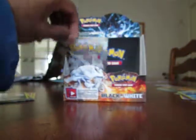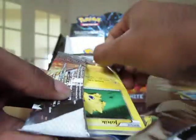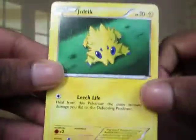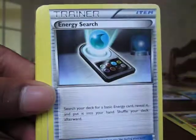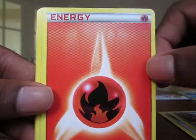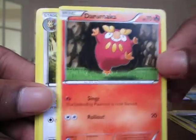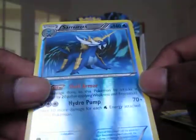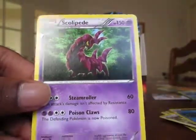Maybe the rares are few in numbers, that's why I got lots of repeats. I don't know too much because I haven't watched any box openings that other people have done. Joltik. Tepig. Energy Search Trainer. Venipede. Fire Energy. Revive Trainer. Darumaka. Herdier. Samurott Reverse — that's sick looking, that's awesome. And the rare — Scolipede. I got that in reverse as well. Good to get the rare.